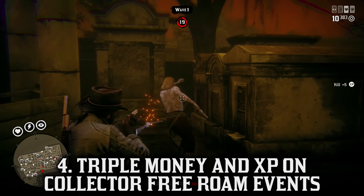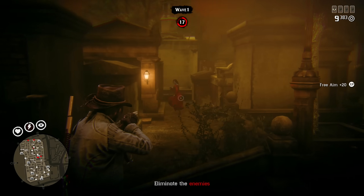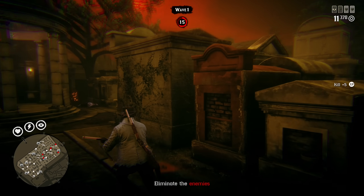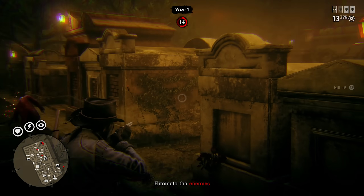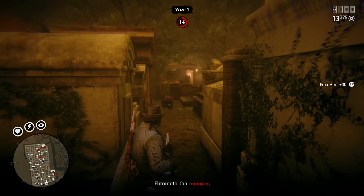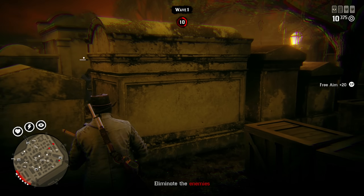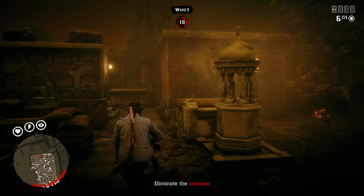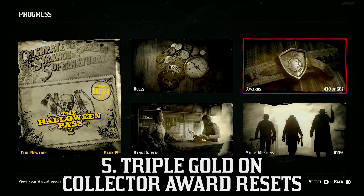Moving on, we have triple money and XP on the collector free roam events — these are Salvage as well as the Condor Egg. These are pretty decent, ranging from about $35 to $50 per match. The downside is you have to be invited to these specific ones, so you may not be online to get an invite at that particular time. Just to confirm, the Condor Egg is not selling for three thousand dollars — it's just the money and XP you make for actually participating in the game mode itself.